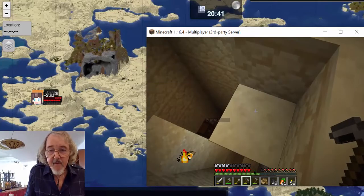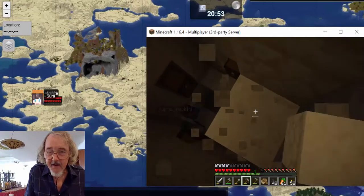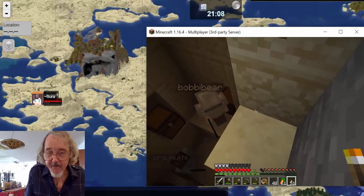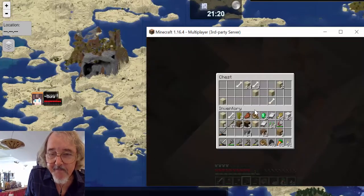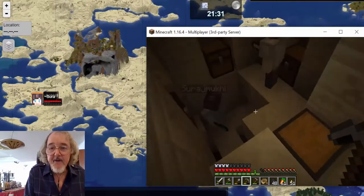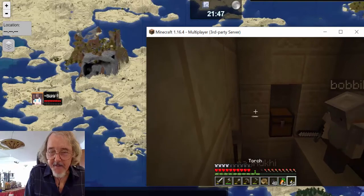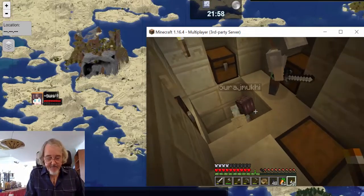Come down and see what's in the chests — probably nothing since they've been looted. Oh, I fell — that's okay too. One chest has some bones and string. Here's a chest — this one has bones and sand. Thank you very much, looters! So the treasure was professionally taken. Bones and spider eyes — they left something but nothing really valuable.